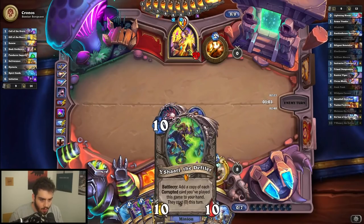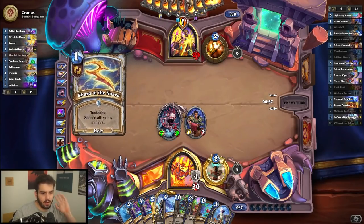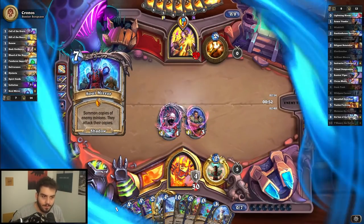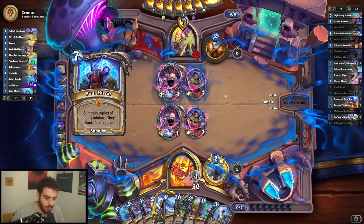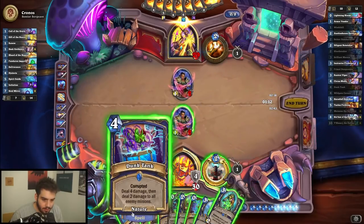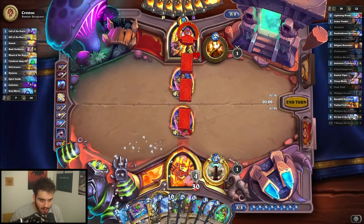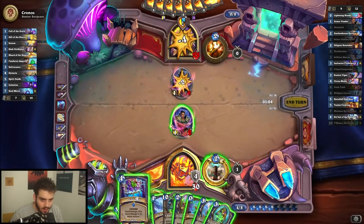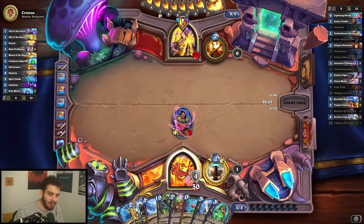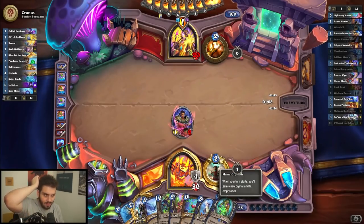Maybe we go with the Diligent Notetaker — we'll see what they do first. Freezing is fine, silencing is okay. They do have a seven drop which is Soul Mirror, so we got some time. I do like the Diligent Notetaker here though — this is really strong, I think I'm just gonna do this. Because next turn I could just go bloom into Blooming Yashiraj, get both back.